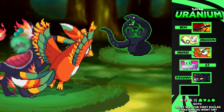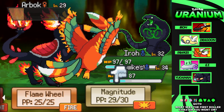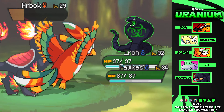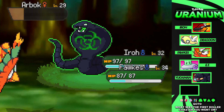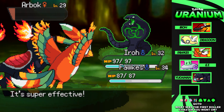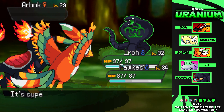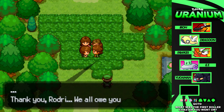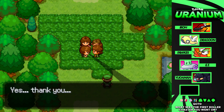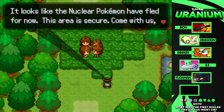Nuclear Waste hits and we're badly poisoned — but lucky for us, there's a Lum Berry equipped, ladies and gentlemen. It's almost like I made a good choice as a Pokemon trainer for once. Magnitude doesn't quite finish the Arbok, so Fox takes it down with Air Slash. We've beaten the Nuclear Arbok and Baran. The battle is over — the Nuclear Pokemon have fled for now, and those rescued are secure.